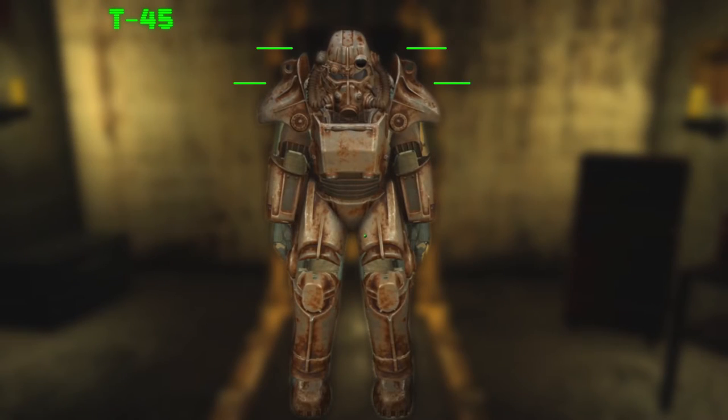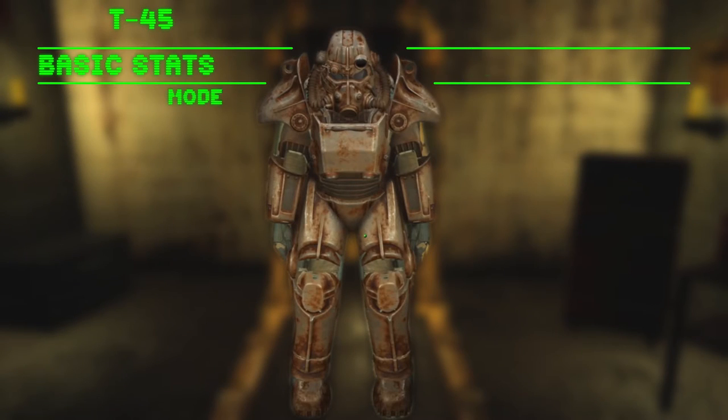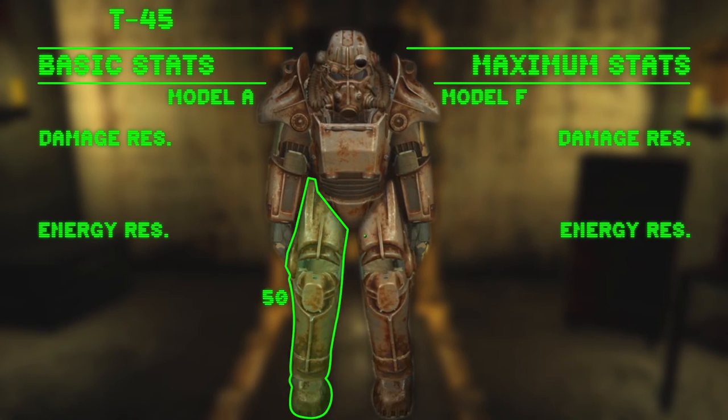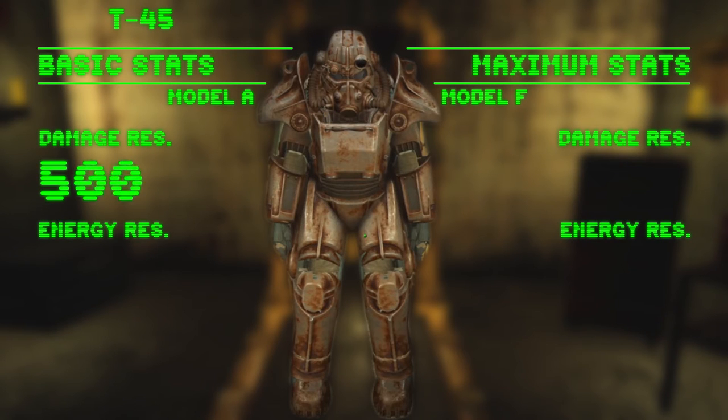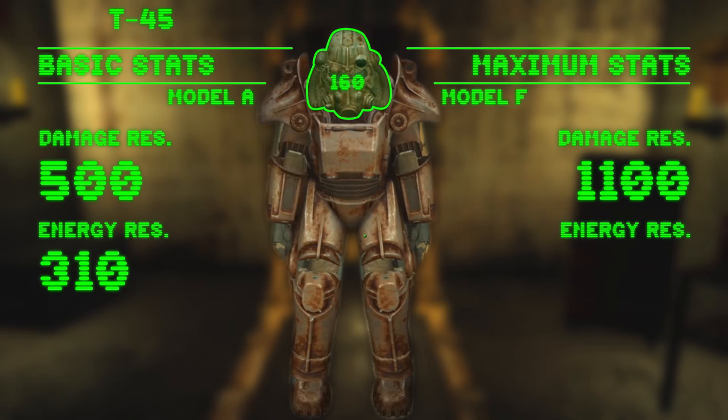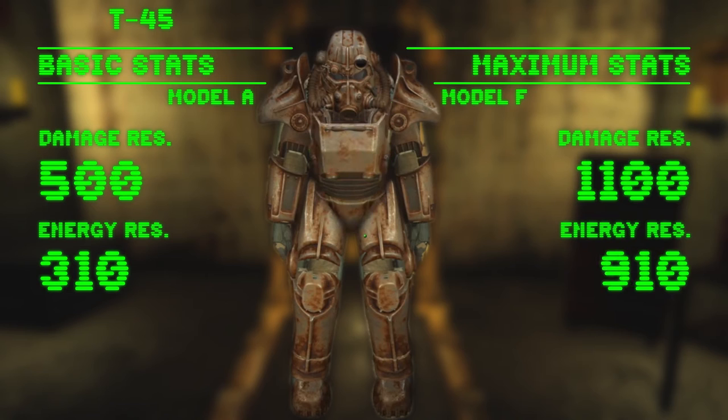The T45 has the lowest stats of any military power armor. Unboosted, its combined damage resistance is 500 and its energy resistance is 310. Once maxed out, you can reach a damage resistance of 1100 and an energy resistance of 910.